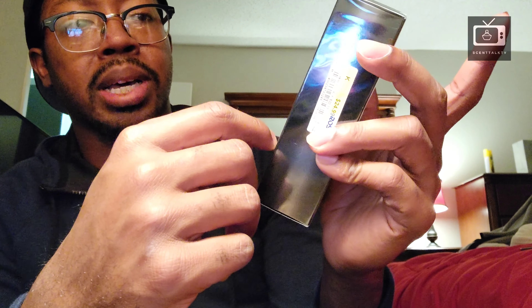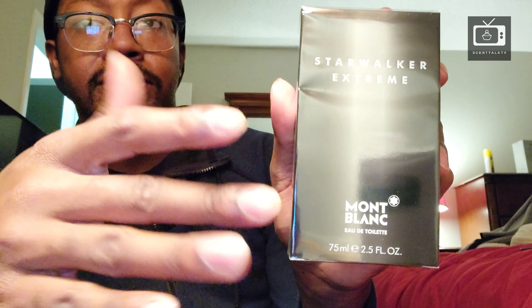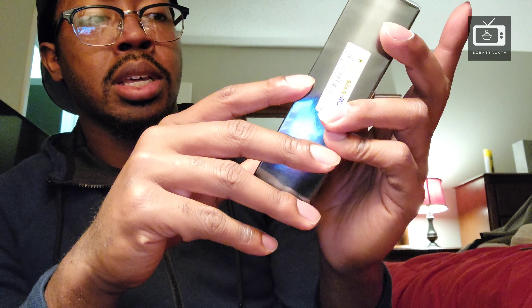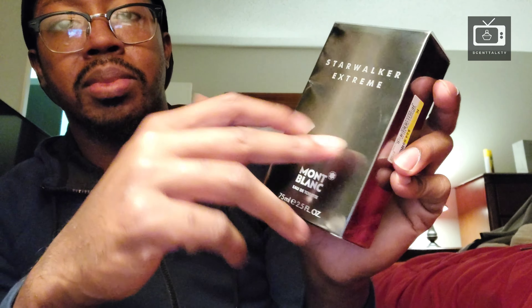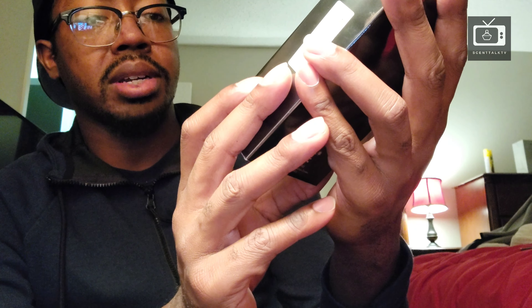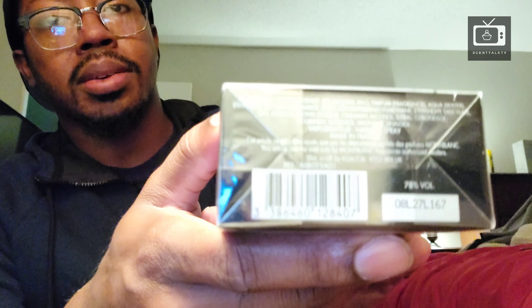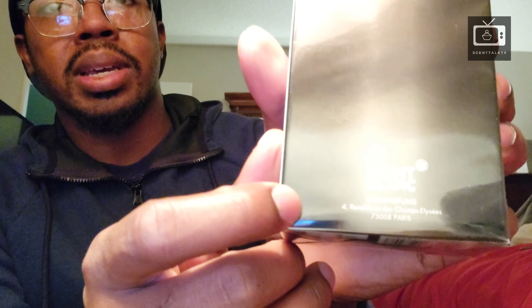Let's go ahead and crack this open. The box — nothing really different about it except it's a black and gray color scheme. The original Montblanc Starwalker is blue, like a radiant blue and silver. On the box you've got the name of the house, size, and concentration. The barcode and ingredients are right there, and on the back, the name of the house again. Nothing much going on with the sides or top.